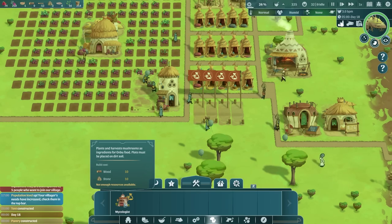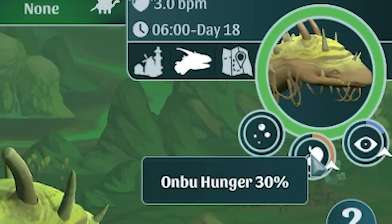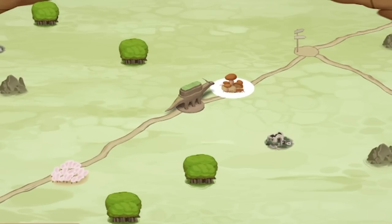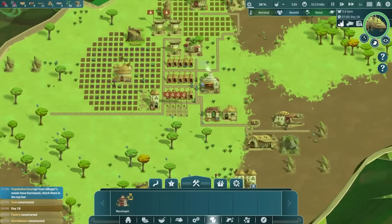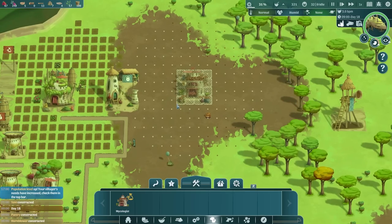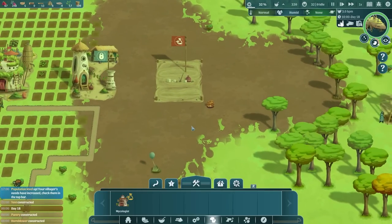The mycologist allows us to plant mushrooms which we can turn into Ombu food. At the moment Ombu isn't that hungry - he's about a third hungry. If we zoom out he's about to go over to an Ombu feeding spot, but those won't last forever. I think early on in the game you're likely to see more of them. I'll grow mushrooms over here, particularly as there are already some mushrooms next to it. Seems like a good spot.